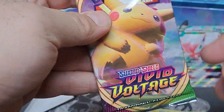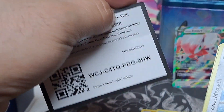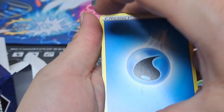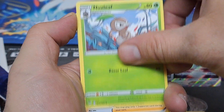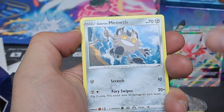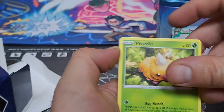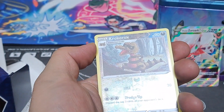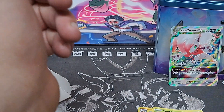Vivid Voltage! Now Vivid Voltage is actually — I keep saying — for me it's my favorite Sword and Shield set, it's what I've gotten the best pulls out of. Water energy, Escavalier, Nuzleaf, Opal, Galarian Meowth, Duskull, Voltorb, Weedle, Drillbur, reverse, and Galarian Perserker — very playable.